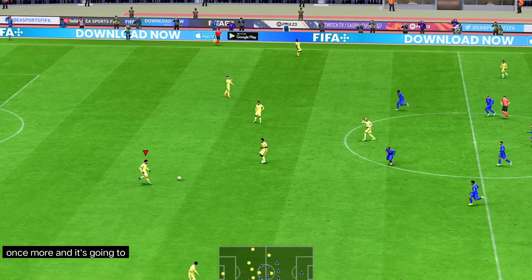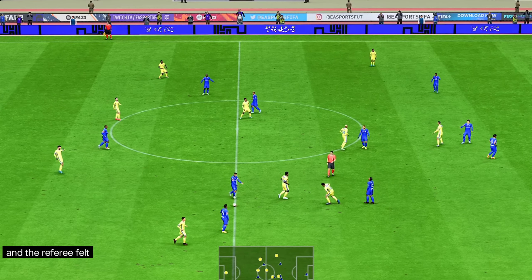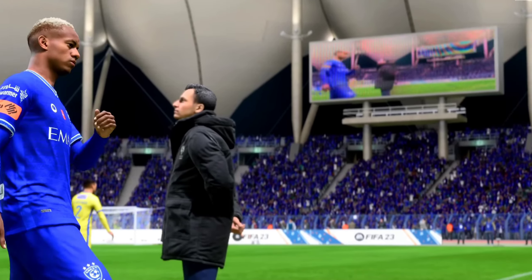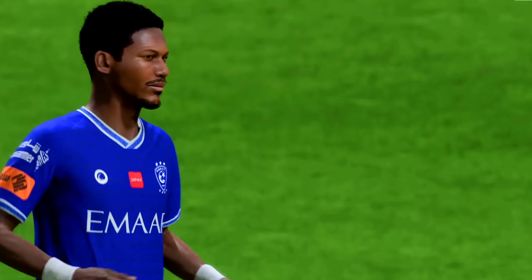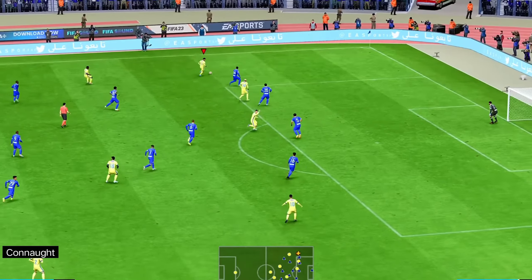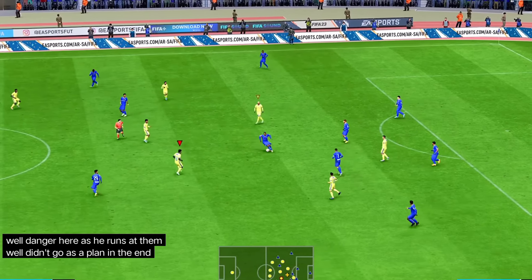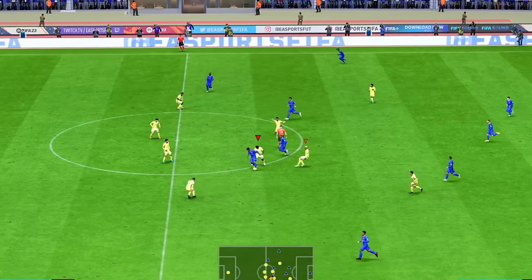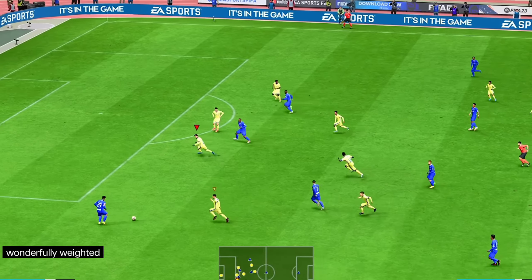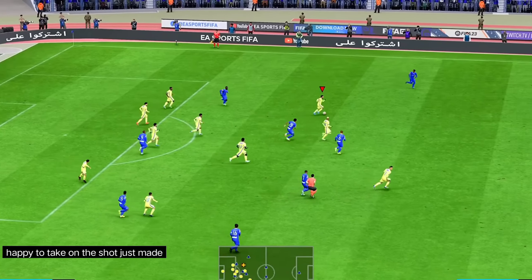Well, underway once more, and it's going to be fascinating to see what developments occur in this second half. The referee felt he had to blow the whistle, and time for the change now. Kono — danger here as he runs at them. Well, it didn't go as planned in the end. Saran Aldosseri. Aldosseri — wonderfully weighted pass. Happy to take on the shot. Just made sure nothing came of that.